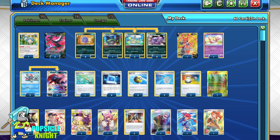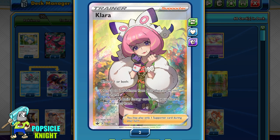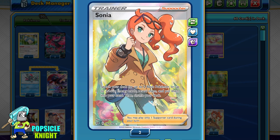As for other cards worth mentioning: I have a few copies of Scoop Up Net, Bruno which can let you draw 7 cards if one of your Pokemon was just knocked out, and Clara — a new card that's pretty decent for quick recovery. You can choose one or both options: put up to 2 Pokemon or up to 2 basic energy from your discard pile into your hand — it's like Ordinary Rod except the cards go straight to your hand. Sonya is really good with this build too, because you can get up to 2 basic Pokemon or up to 2 basic energy from your deck, great for setting up or getting those energies.